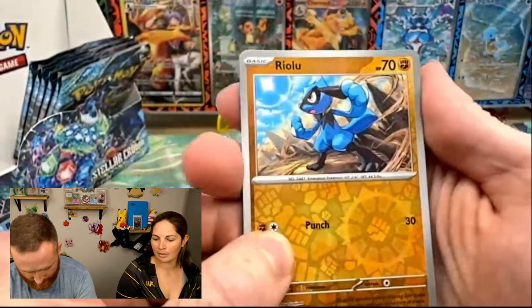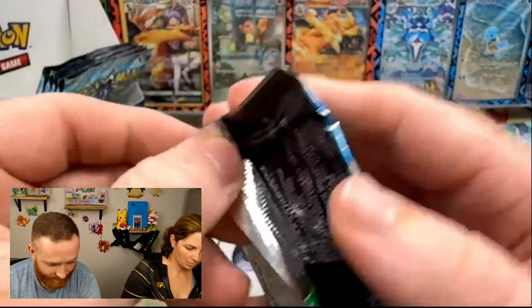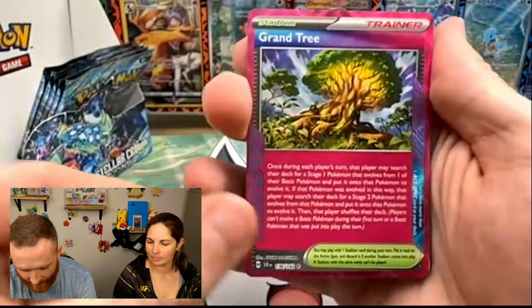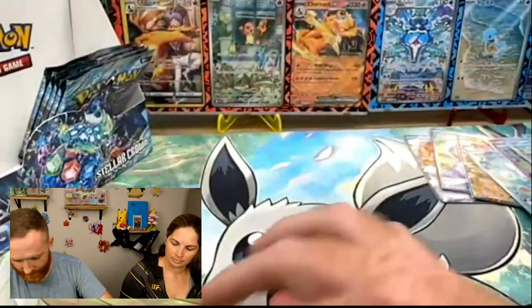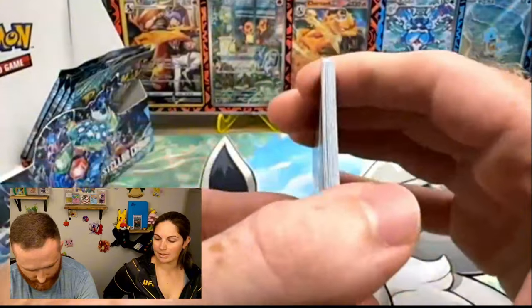Hopefully there's a Hyper Rare in there. We've got a Reverse Riolu, a Reverse Vivavolt. All right, here we go — pull us a Hyper Rare. I would like to pull literally anything at this point. We did get our other A-spec here — Reverse Impidip and then nothing. I will sleeve it up. I think that's going to make us at ten. Yep, that's ten. Grand Tree. So maybe two more out of five packs. I've seen 16 hits out of these too.